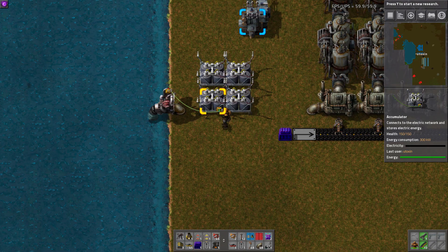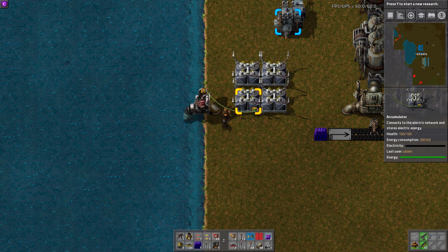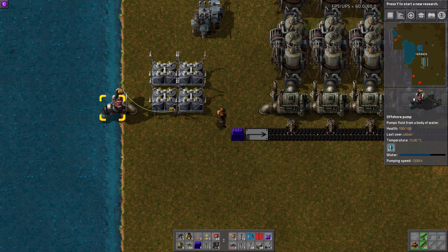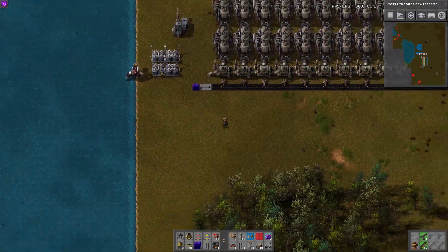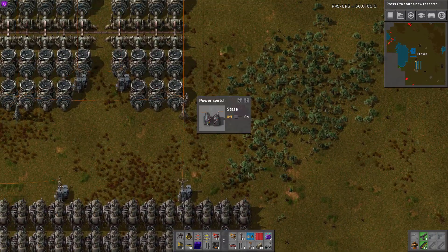So what that means is that when this accumulator drops below 75%, this pump will get turned on. Otherwise, this pump is disabled. And you can see it is slowly chewing through the water. Let us go turn this on just to demonstrate.